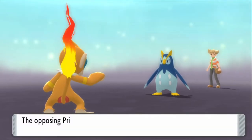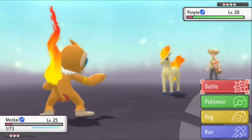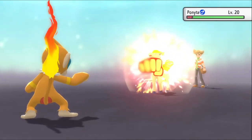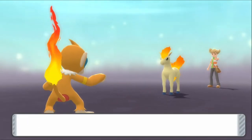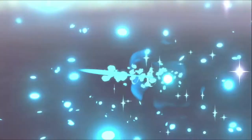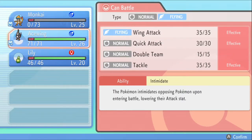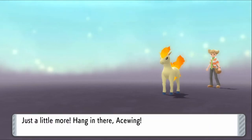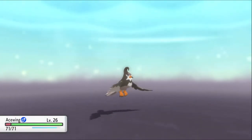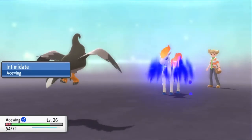Going through Amity Square with Ace Wing out — look at it! That's actually really cool. Can I go over here or will I get blocked? Going through the wrong area — let me find where I'm supposed to go.